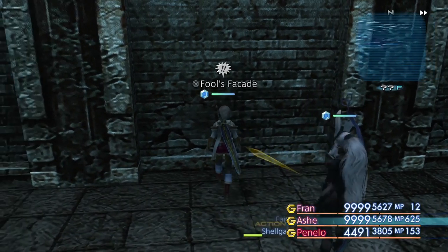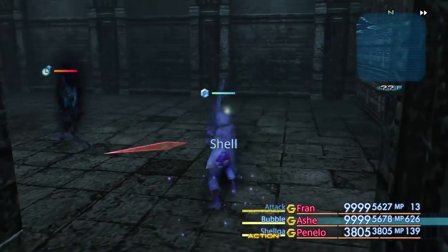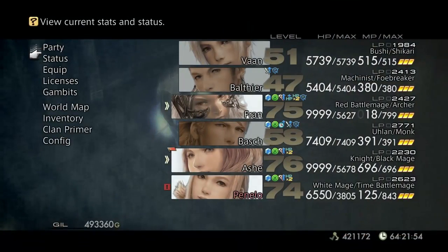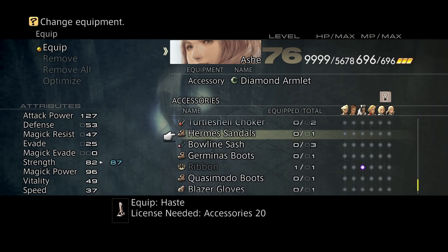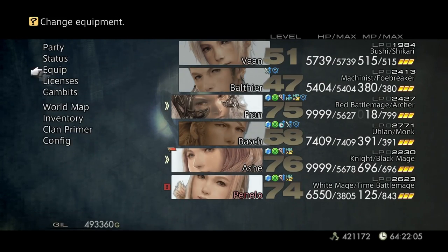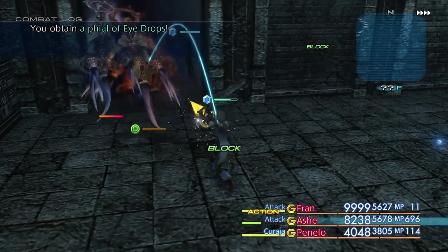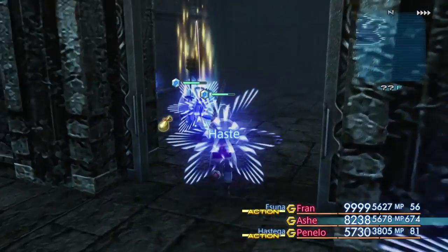She does have the Holy Rod. This is the facade - this opens up to the rest of this area here, which is mostly going to be skeletons, as is tradition. I wish they didn't have Disable - that's rather annoying. Actually, there's no reason to have a diamond armlet on down here. Let's make ourselves immune to Disable so we don't need to worry about that constantly. Ash is just over here taking everything on herself. Penelo is just getting the crap beat out of her.